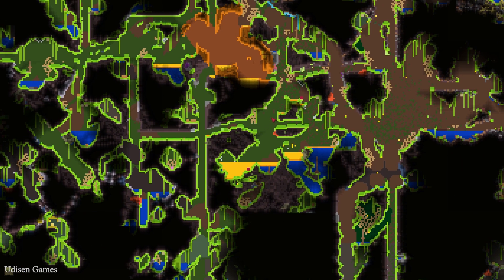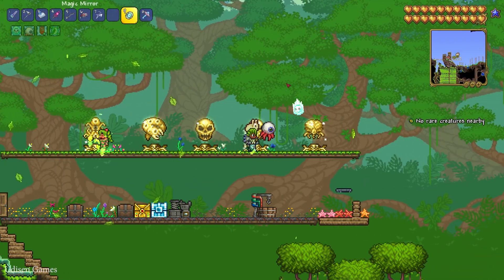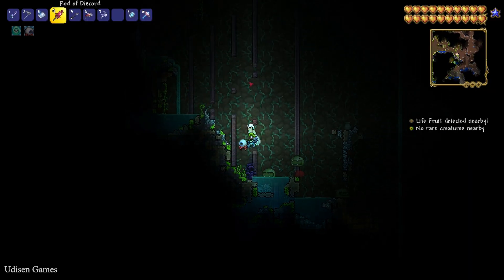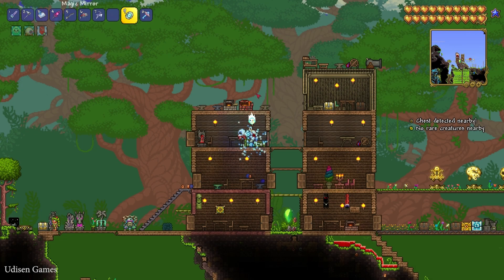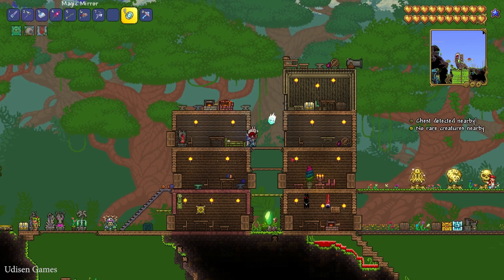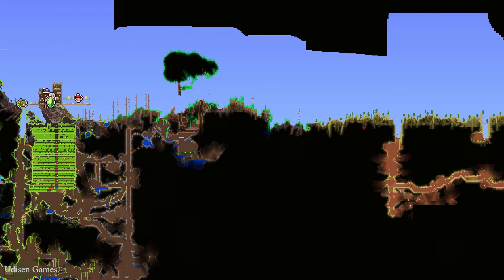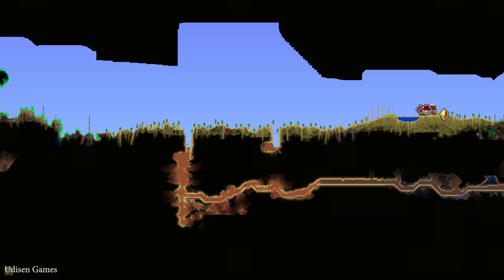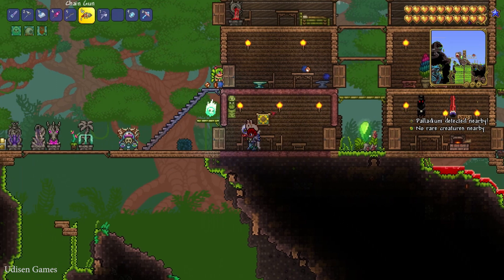If you want to save time finding all the stuff, try to find a metal detector. If you don't want to search for the strange plant, simply use a dye material and kill one of these four bosses. Don't forget about hard mode.